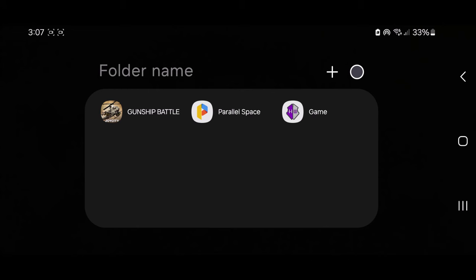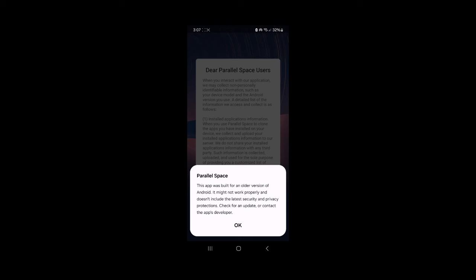First you want to install Game Guardian — even if your device is not rooted, go ahead and install it. Then you want to install Parallel Space, and then go ahead and install the latest version of the game from the Google Play Store. Then we can go ahead and enter Parallel Space.